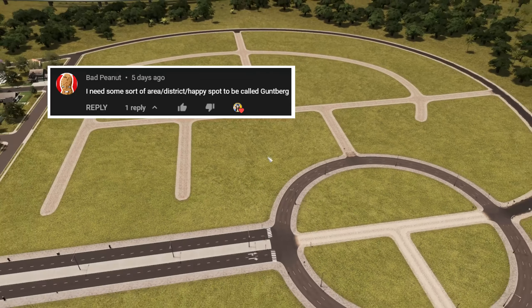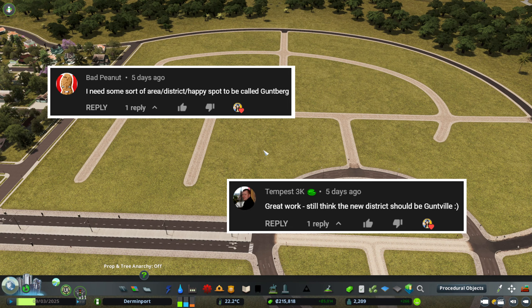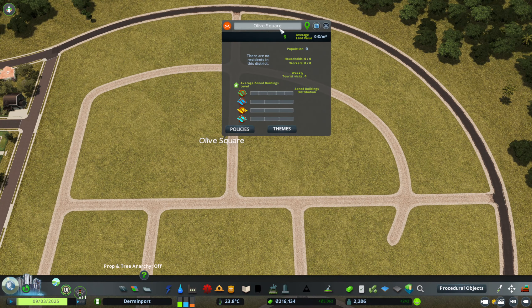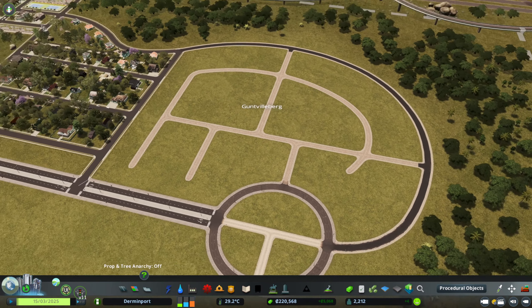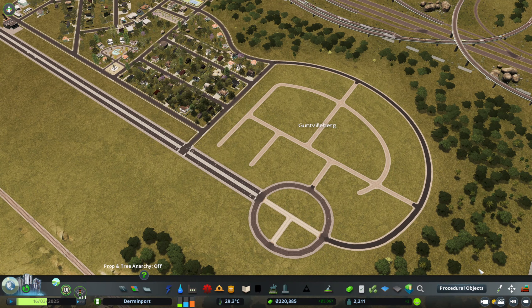Our first order of business today is to acknowledge this comment from Peanut and this comment from Tempest, also known as Phil. Peanut would like this area to be named Guntberg, Phil would like this area to be named Guntville. For anyone who may not be aware, Gunt is my spouse. He hangs around in Discord and in live streams as Dr. Gunt. So he is the Gunt, and this area will now be Guntvilleberg. Thank you Phil, thank you Peanut for bringing my spouse into the low density area that will be coming very soon.